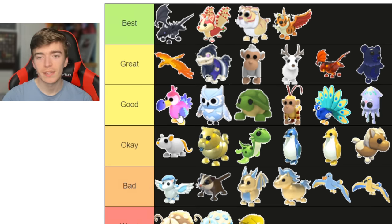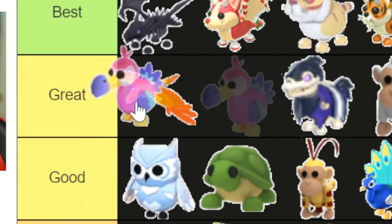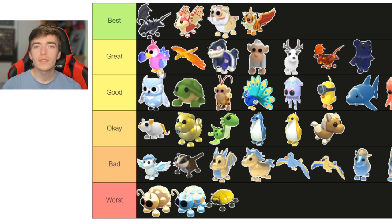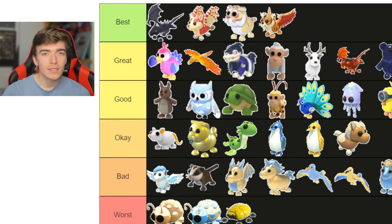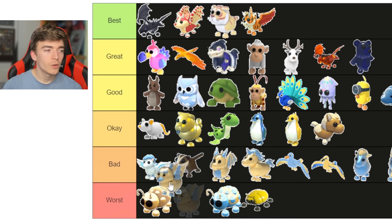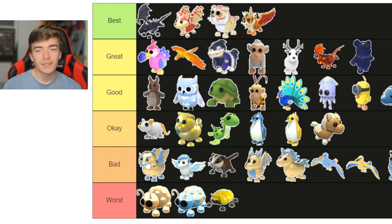The diamond unicorn can go right next to the golden rat. The dodo — I do like the dodo, so we'll put it in the great section, actually — the fossil isles update was literally the best update ever in Adopt Me. Kangaroo — you can go next to that pile, I guess. Golden griffin — sorry mate, you're going down.